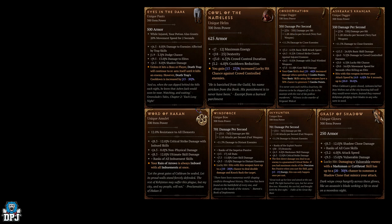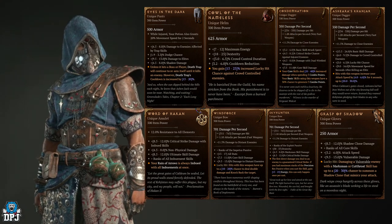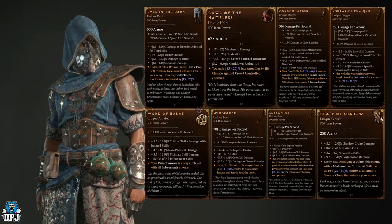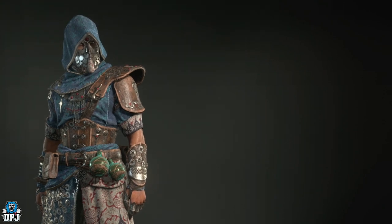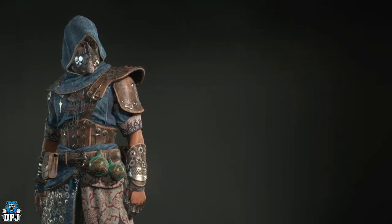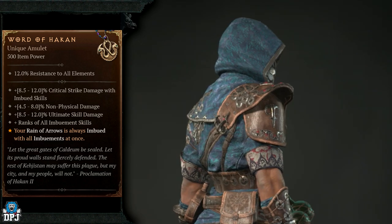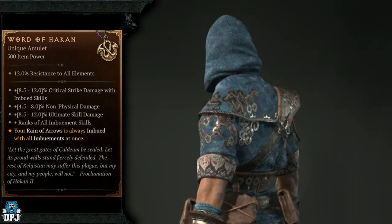If you're looking for specific uniques but not for the Rogue, all character classes and their unique videos will be linked down below. It's also important to remember that amulets, rings, and jewelry at the moment don't have any increased drop chances from any specific enemy type. This means the Wand of Hakan does not currently have increased drop chances from any specific monster type in Diablo 4.